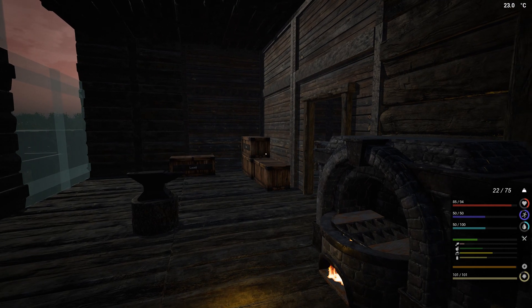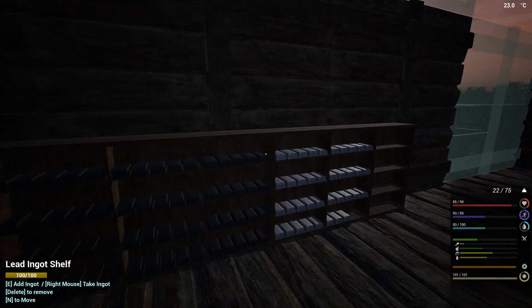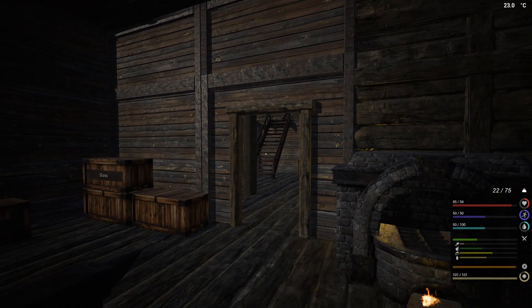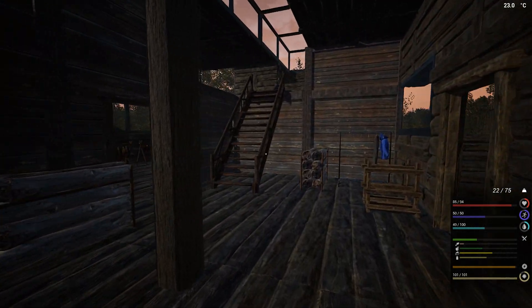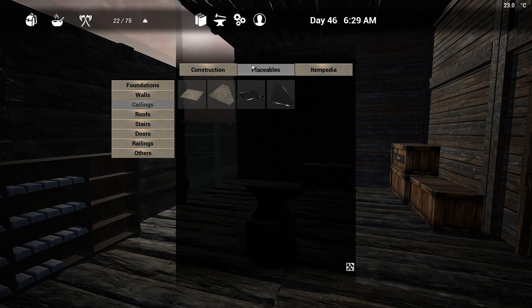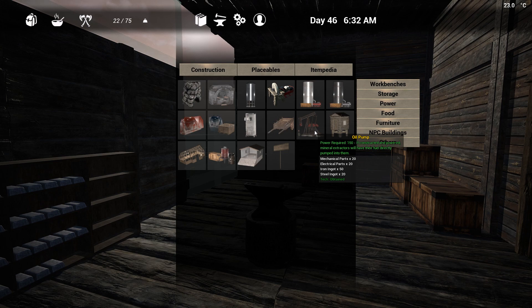Hi, thank you so much for joining me and welcome back to The Infected. After last time, I spent one entire day mining and we finally got a large amount of steel ingots. That means we are eventually ready to start our oil pump. Let's quick look at how many steel ingots I need — 20 steel ingots, 50 iron, 20 mechanical and 20 electronic parts.